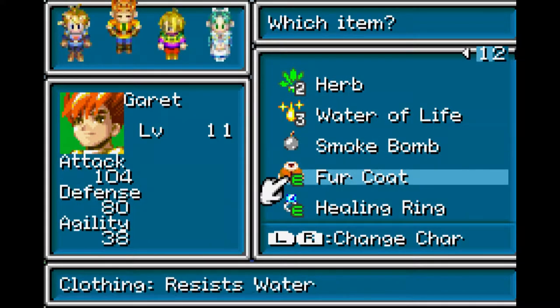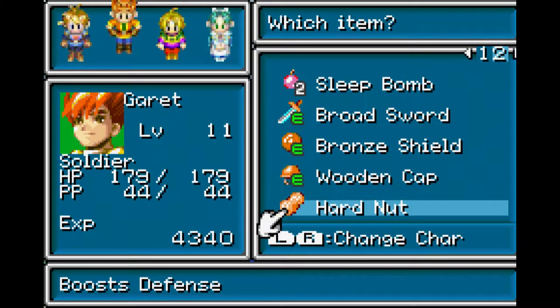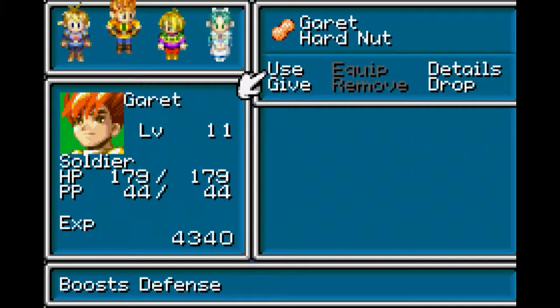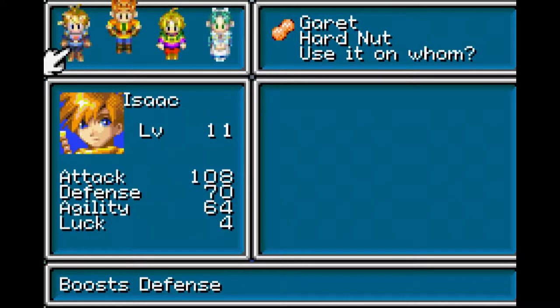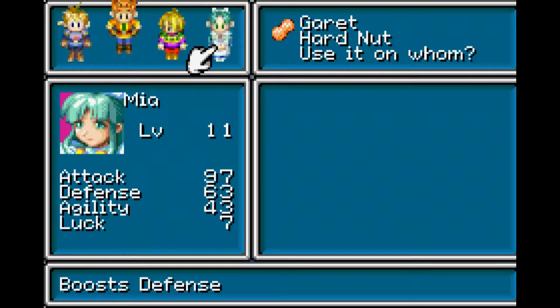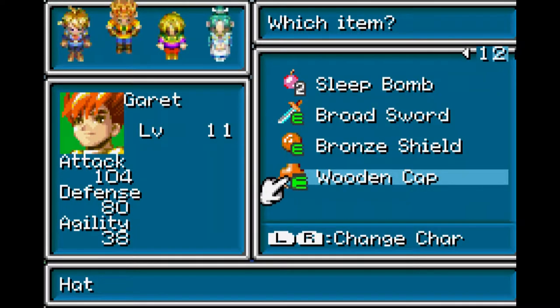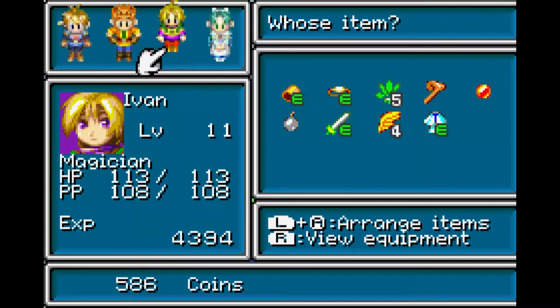Unique items that you don't find a whole lot of - Hard Nuts! It permanently boosts defense. I got this last time. You know what I just realized? It's called a Hard Nut, and the shape of it... I mean, I guess it looks like a peanut. But it's so flesh colored, it looks like there's hairs on it. It's gross, I don't like it. Ivan dies a lot, so I'm gonna boost his defense permanently.